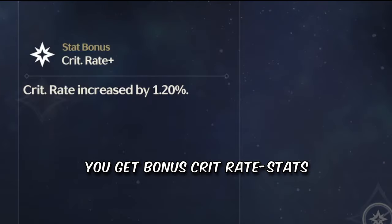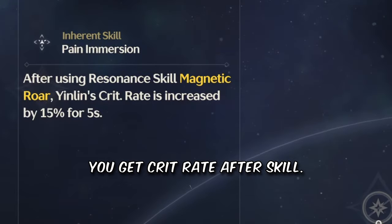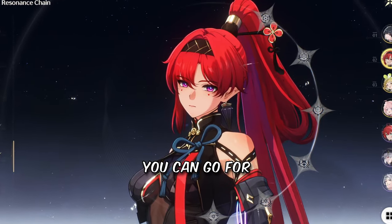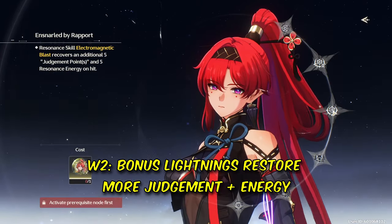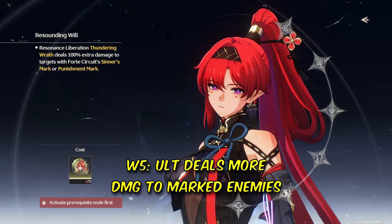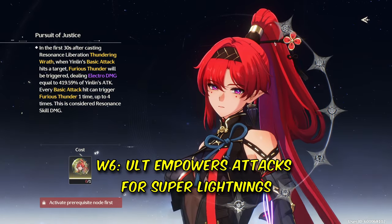Through level ups, you get bonus crit rate stats and bonus attack stats and two passive skills. At level 50, you get crit rate after skill. At level 70, you get extra lightning strike damage plus an attack boost. If you like her really, really much, you can go for her wavebands. Skill 1 and 2 deal way more damage. Bonus lightnings restore more judgment and energy. Forte lightnings deal way more damage and increase all allies' attack. Ult deals more damage to marked enemies and empowers her attacks for super lightnings.